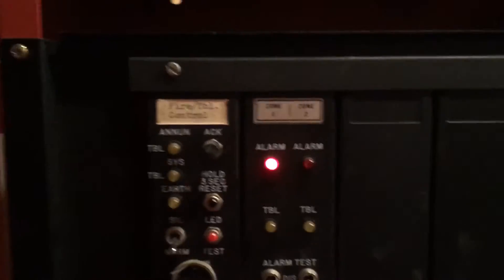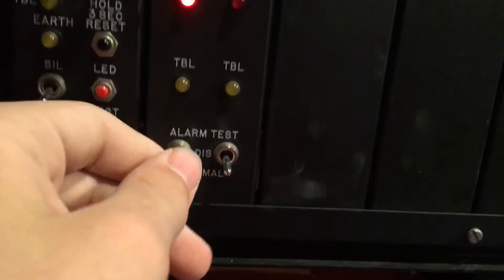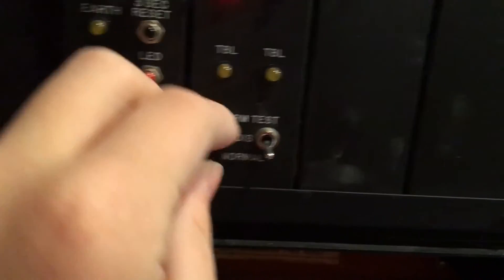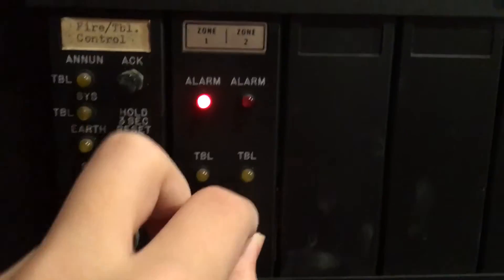All right, you can see we have acknowledged it, and actually I do have a change — I changed out these zone cards. I have this new one. See, it is a better style with switches on it. You can disconnect the zone by flipping it to the middle, or flip it all the way up to activate.